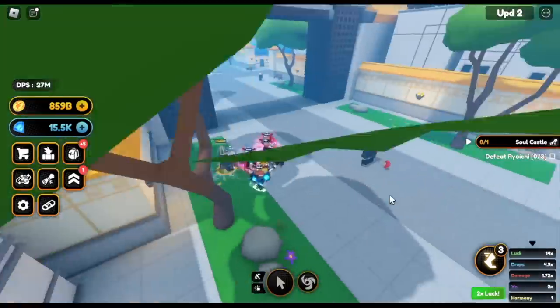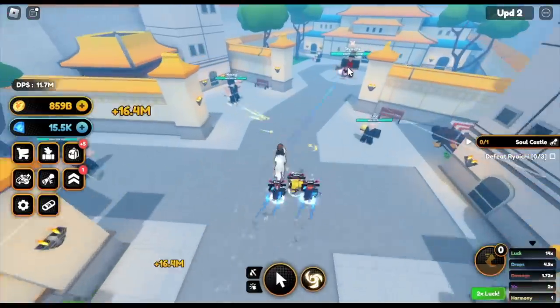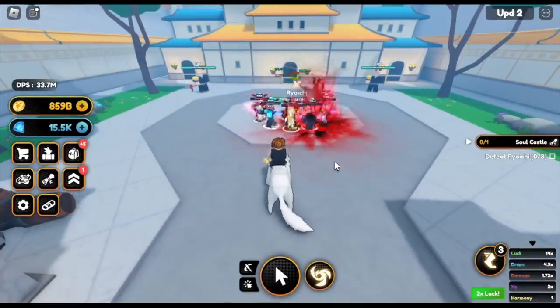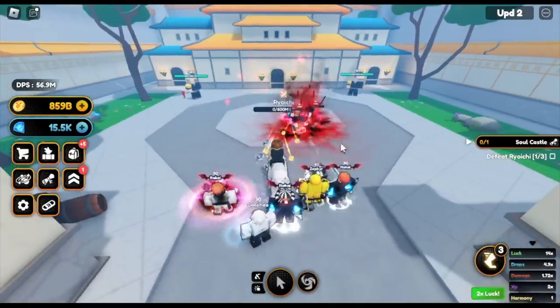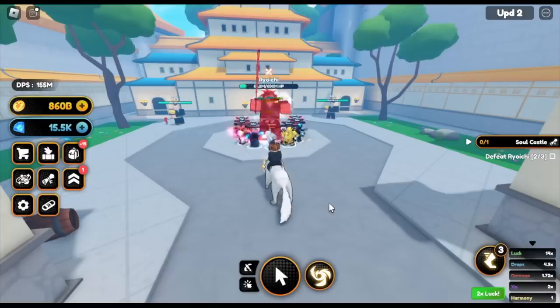After that guys, the final quest is to defeat 3 Yorichi. This is Abare Renji in Bleach — is that the name? I think that's the name. After that, you can now start the Ancient Stone quest.